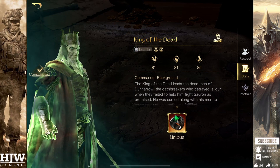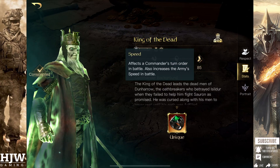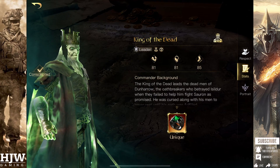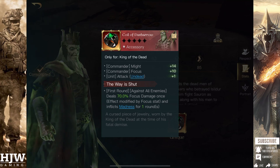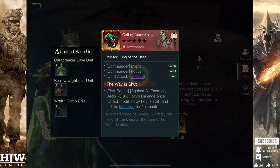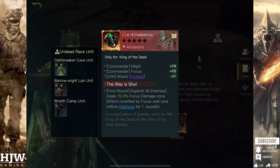As you can see, his might, focus and speed are pretty well balanced, though his primary damage is dealt by focus. His unique item is the Coil of Dunharrow, which can be a very useful item for him, giving him more might, more focus, and also bonus attack for his undead units, as well as the Way is Shut ability dealing focus damage and inflicting madness in the first round. This item can be very beneficial for him, though it's by no means essential.